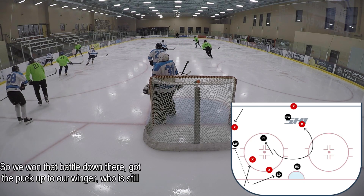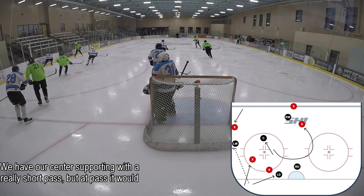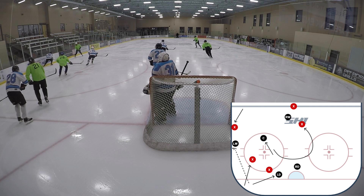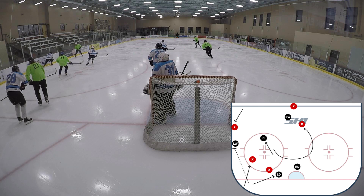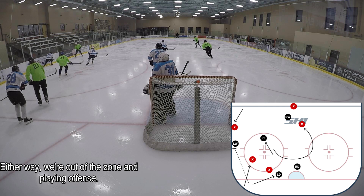We won that battle down low, got the puck up to our winger who is still high enough, and now we have a good breakout going. We're still in good position if we turn it over — two men down low, center supporting with a short pass that gets around the D-man on the blue line, and the right wing is inside the other D-man. Number 86 has three options: pass to 10, pass to 3, or chip it off the glass. Either way we're out of the zone and playing offense.